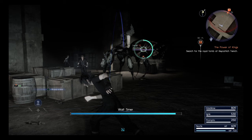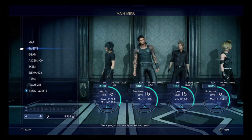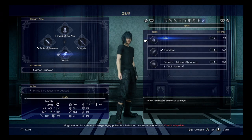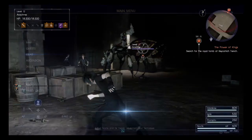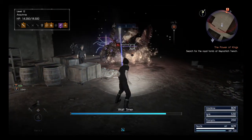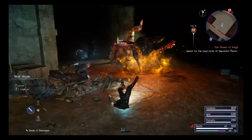Obviously a large spider-type enemy. We'll just quickly Libra it and then probably dump a load of high-level magic on it. It is weak to fire, strong against lightning, weak to machinery and great swords. So if I just quickly equip that, we'll cast fire.